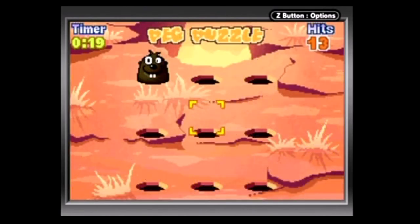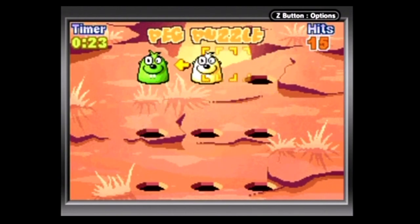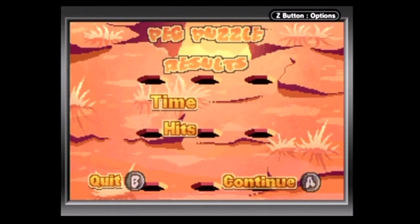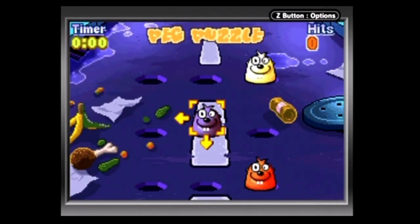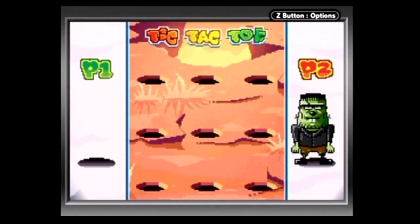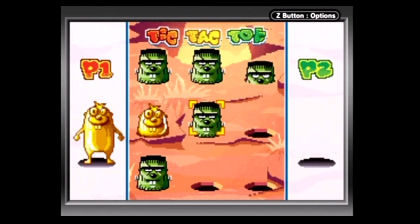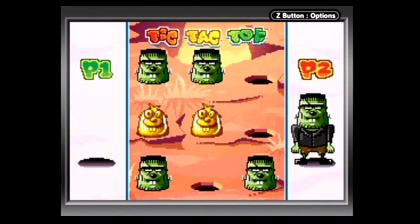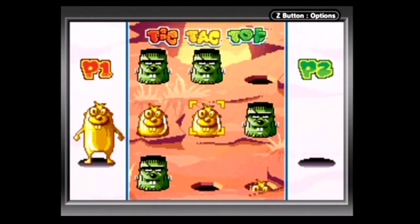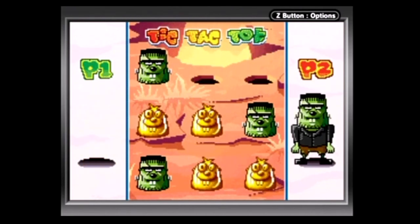Whack-a-Mole also has two bonus games. Peg Puzzle is very similar to Lights Out — the goal is to clear the board of moles as quickly as you can; hitting a mole can make surrounding moles appear or disappear depending on the arrows next to him. Tic-Tac-Toe is kind of what you'd expect, except you use moles instead of X's and O's, and to place one you have to hit it during your turn when it pops out before the timer runs out. You can also play a quick-play version of standard mode, which doubles as a practice mode.